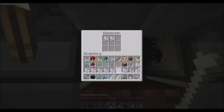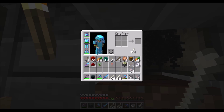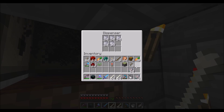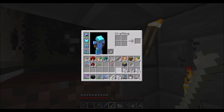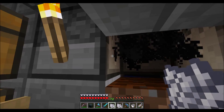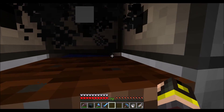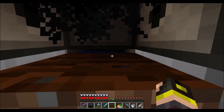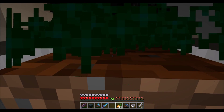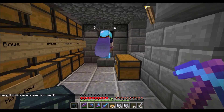We fill up the dispensers — one, two, three, four — and then this one gets four too. I'm just gonna sit here and spam my carrots and hopefully get a decent amount by the time I start the next clip. Looks like someone's here to use our farm!